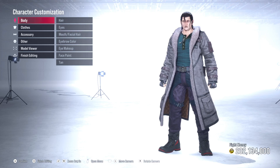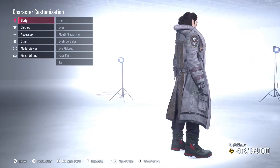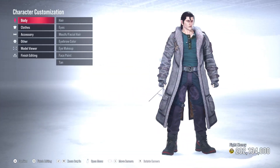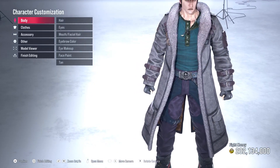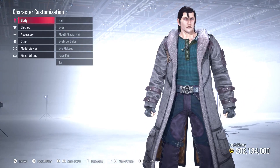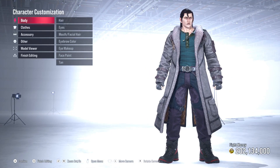First and foremost, you want to have a character selected by the name of Sergei Dragunov, as you can see here on screen. This is Sergei Dragunov — this is his default Tekken 8 style. He looks awesome, and if you pay attention, the guy already looks like Michael Jackson. So we're gonna zoom out and get into it.